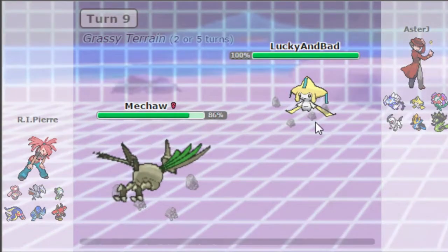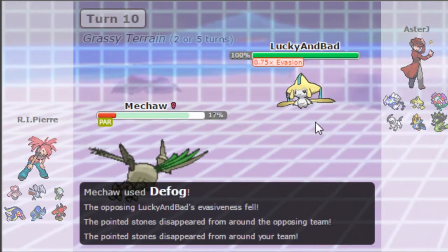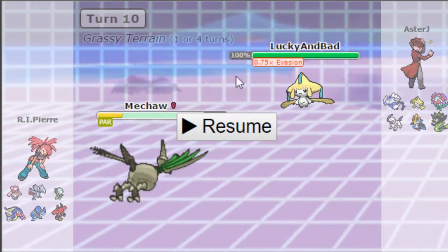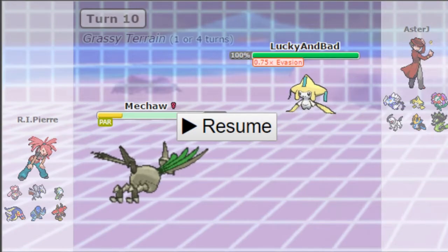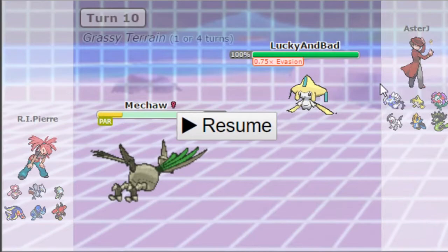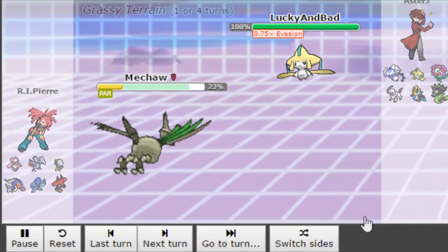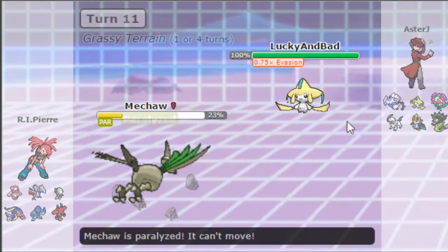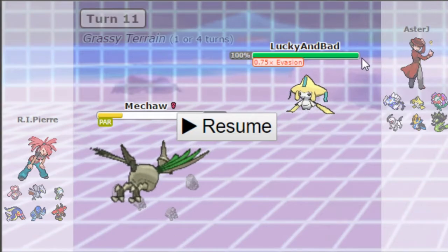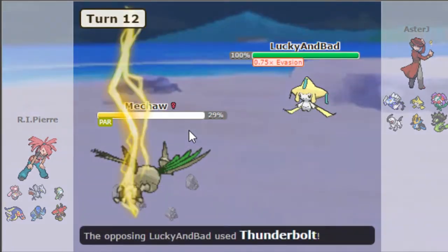He goes for Iron Head — I actually did not expect him to carry Thunderbolt. He got lucky with a Serene Grace flinch: it's only a 20% chance but with Jirachi and Serene Grace you always have to account for that. I Defog away his Stealth Rocks and now I'm paralyzed. I'm expecting him to either take me out or try to get rocks up again, so I stall for another turn.